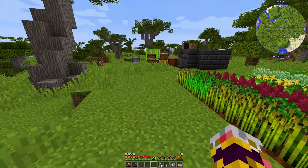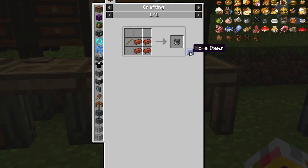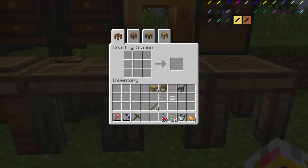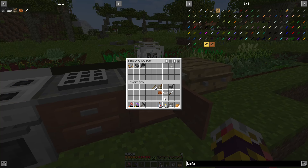Cutting board done, pot done, skillet done, saucepan done, bakeware done, mortar and pestle done. For the knife I'm missing a knife handle — I need leather and a stick. Made the knife. Shoving all of these in — really don't care about the order.